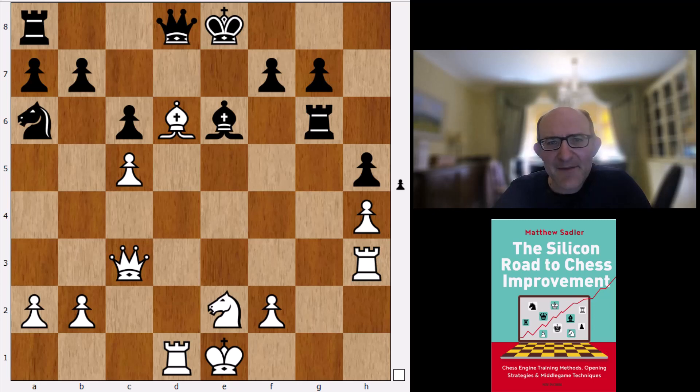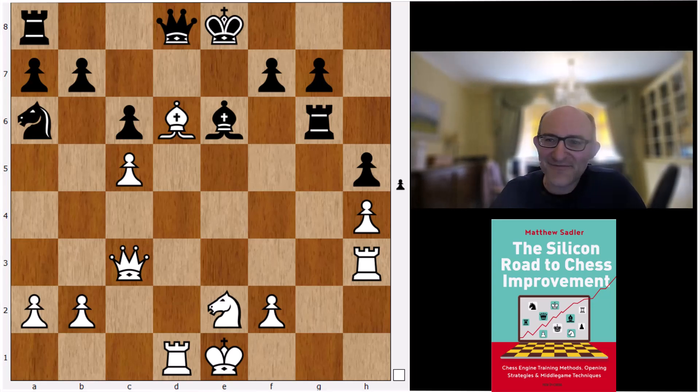So that is the semi-Slav as seen by Stockfish — Stockfish's main line with 1...d5, with the triangle variation. We're going to stop there, and in the next video we're going to round off the rest of 1.d4 d5. See you then.